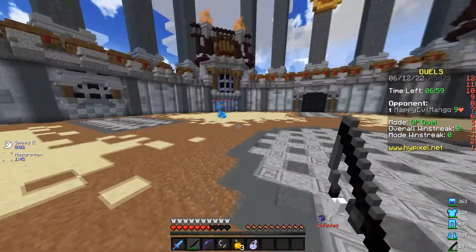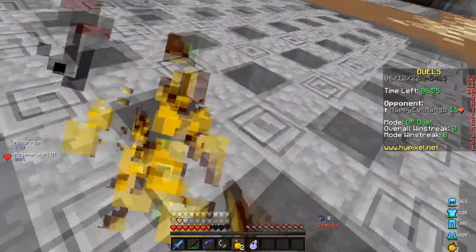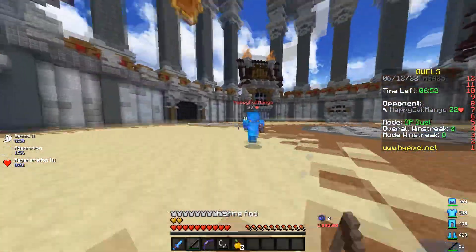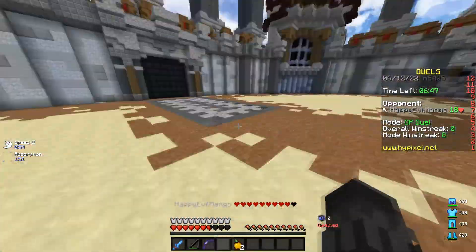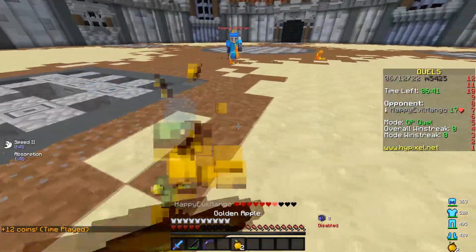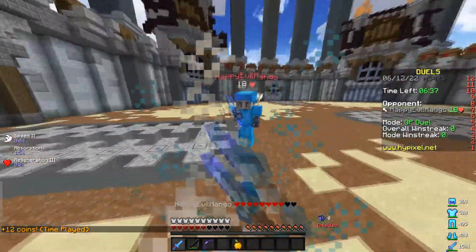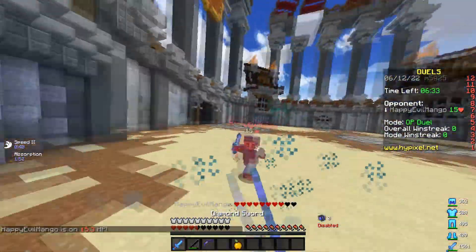I was able to clutch because I had the time to switch to the slot with blocks or water bucket. It does not necessarily have to be the same settings as I do, but something that you're comfortable with. For certain people, for example, R could be water bucket or something. So whatever key you're comfortable with, set that as your priority or secondary key.